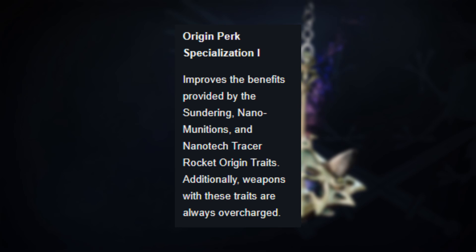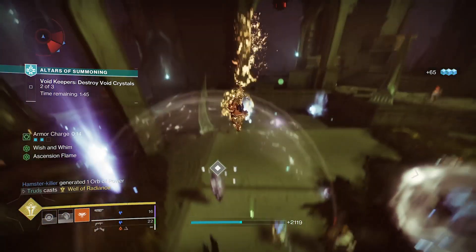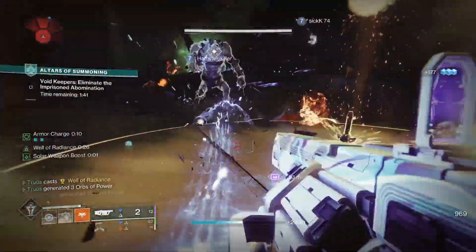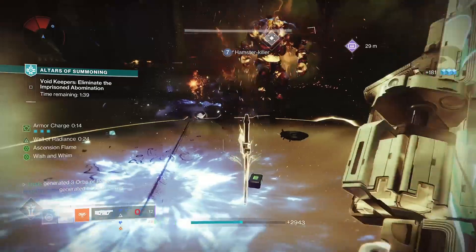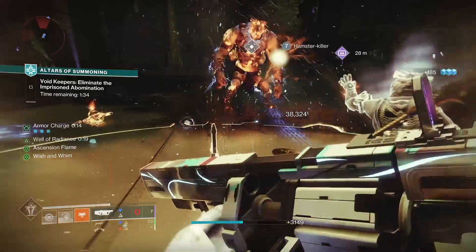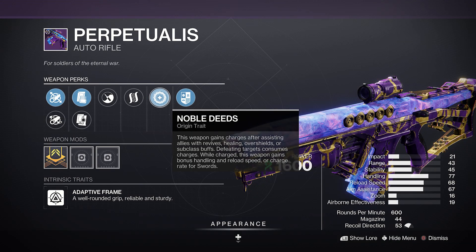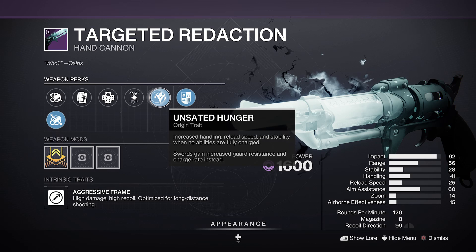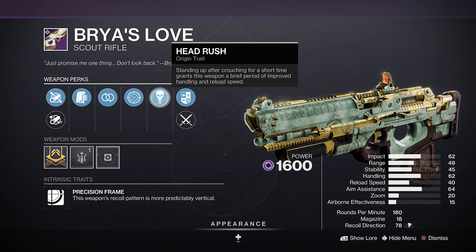This is because of the Overcharge modifier, which is often forgotten about in high-level activities. Overcharged weapons get a 25% weapon damage buff when the modifier is active, and thanks to the Origin Perk Specialization Artifact mod, a whole bunch of new and old weapons with origin traits will benefit from it in Season 23 — meaning that older weapons with Noble Deeds, Nanotech Tracer Rockets, Unassociated Hunger, and Head Rush will always be overcharged.